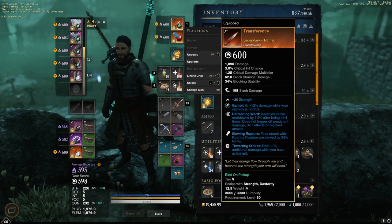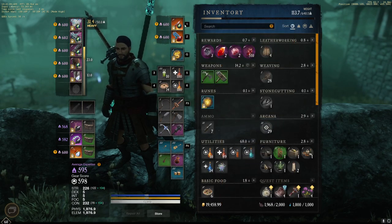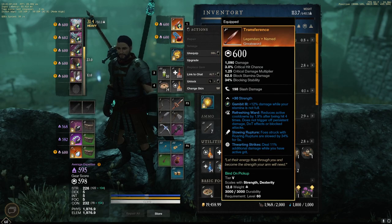Transference is what I'm running on Greatsword. I think you have options in terms of what you want to run, but I think this is very good. The Refreshing Ward is nice, and the Thwarting Strikes is also pretty constant with this build. Slowing Rupture is an underrated utility that I think is solid — I'll go through the combo and why that is so good.